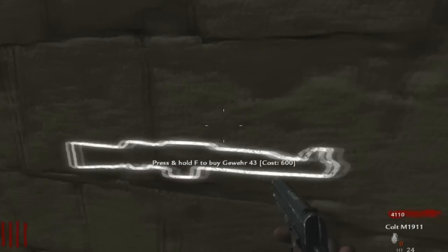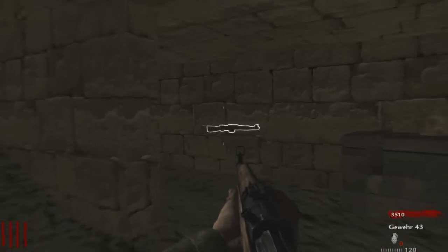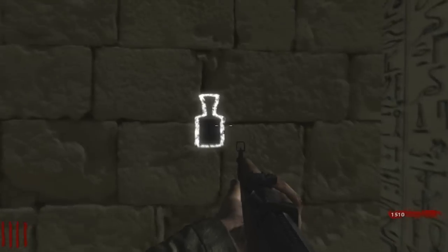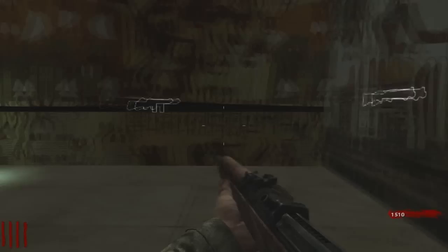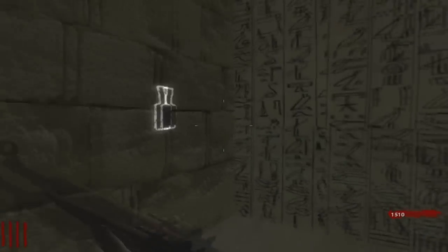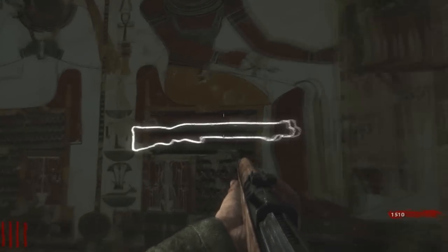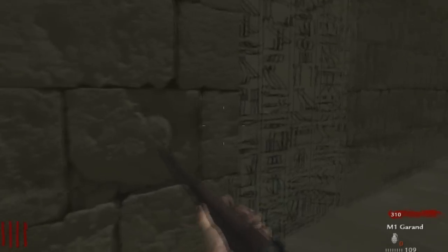We've got a Gewehr. This is hard mode so I may as well have the best guns possible. Let's open the next door. Bouncing Bettys — nice, you wouldn't want to fall down there with zombies chasing you. I probably shouldn't have bought the Gewehr. Two grand for that door. Bouncing Bettys again. Quick Revive — I think that speed-cola machine was a bit of a tease. Trench Gun, that's tempting. I'll grab that and use the M1 Grand. Should I grab Bouncing Bettys when I can? Maybe.